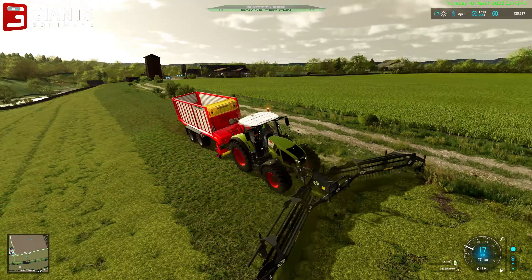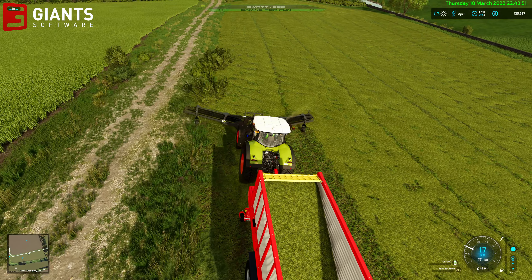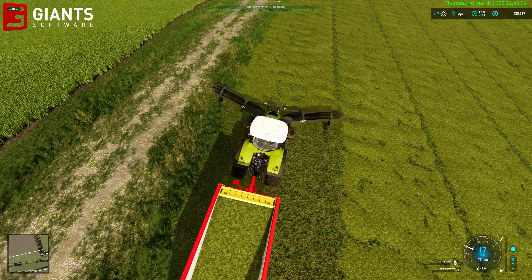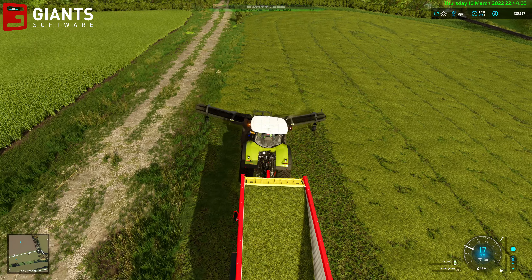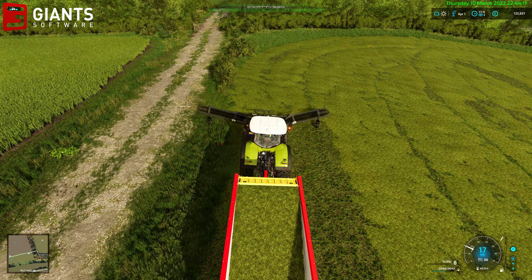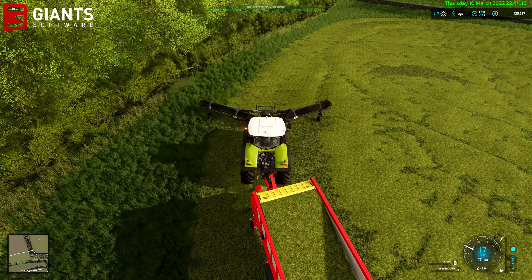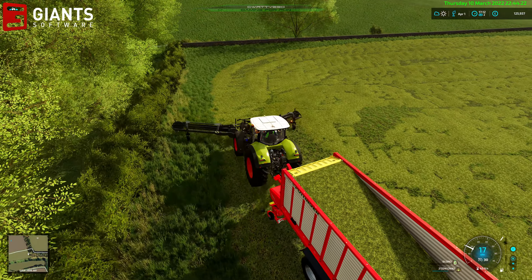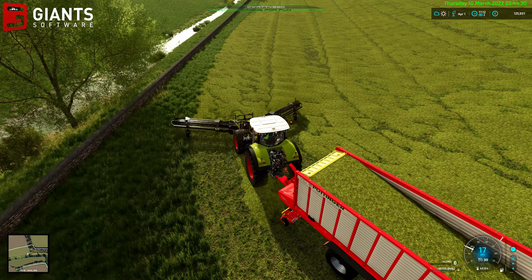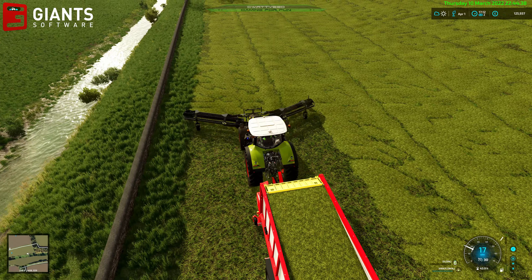It's a bit weird how the rake puts the swath offset - someone else commented about that recently as well. Swath dropping vehicles and equipment don't seem to drop the swath in the middle - it seems to drop it slightly offset to one side. That's why I think loading wagons and bailers can end up missing bits, especially if they're following a programmed course via CoursePlay - if you've done harvesting with a harvester and then have a baler or loading wagon follow the same path, it tends to miss bits because the harvester's dropping the swath offset to one side.